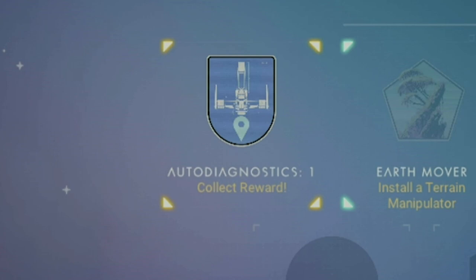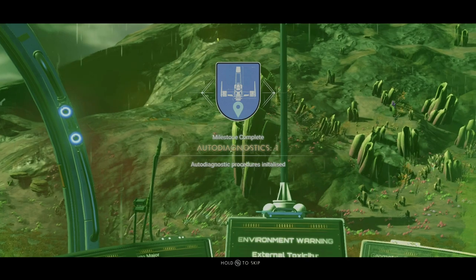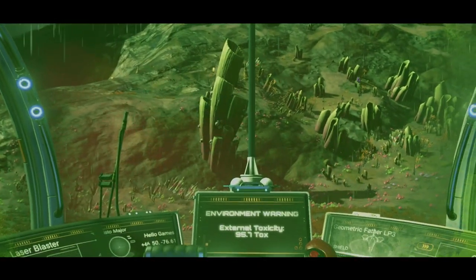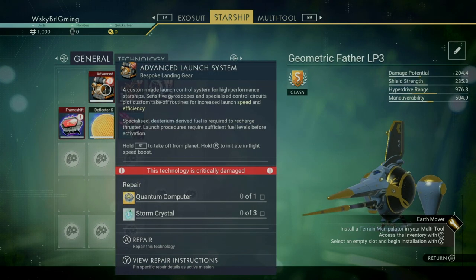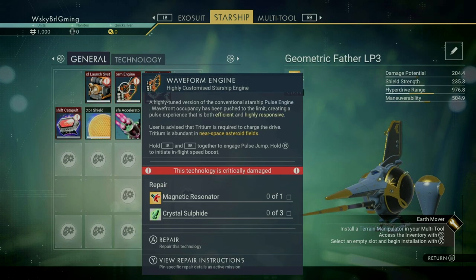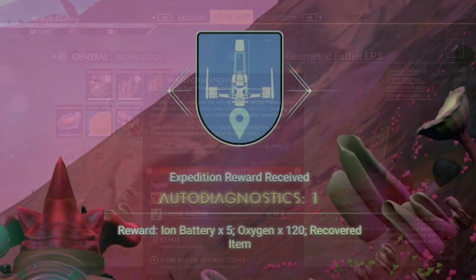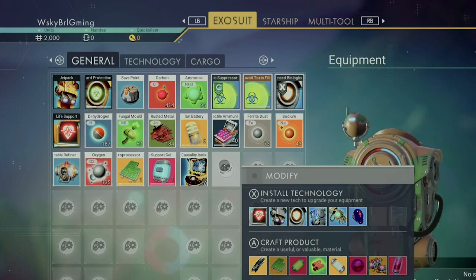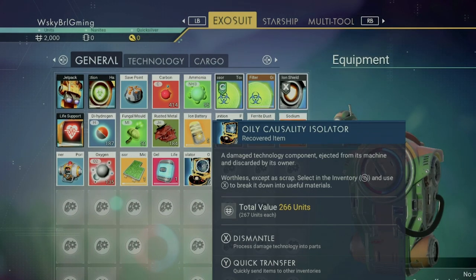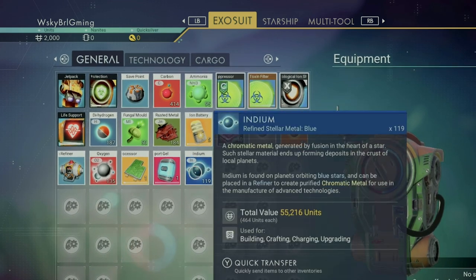Let's get into our first, and definitely the easiest one, the Auto Diagnostics One. This is simply getting into your ship and clicking on Begin Custom Repairs. You'll see that four of your critical systems will need repairing in order to take off. When you get a recovered item as a reward, this is an item that you need to click on within your inventory to reveal the true reward by dismantling the item. In this case, we received 119 Indium.